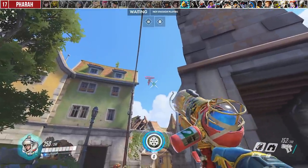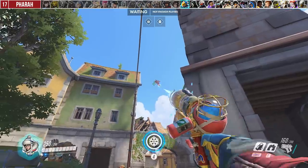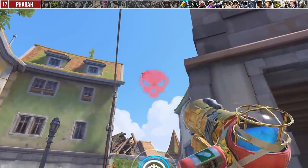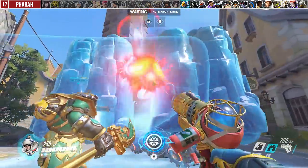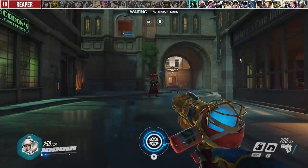Against Pharah, Mei doesn't have any damage drop-off on her icicles. So if there is no one else to shoot, you can try aiming at her legs because they usually dip up and down when trying to control their jet fuel. Against her Rocket Barrage, use your wall immediately to protect your team since it basically acts like another shield.